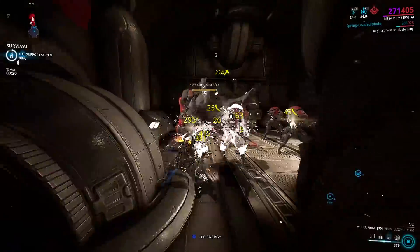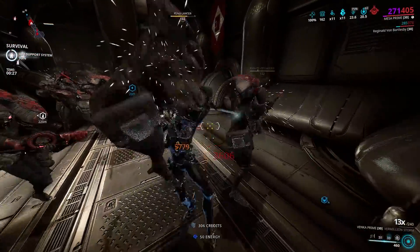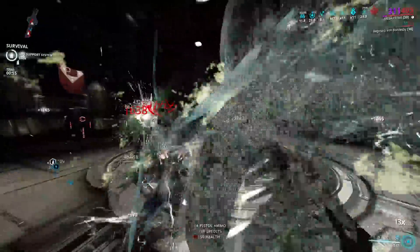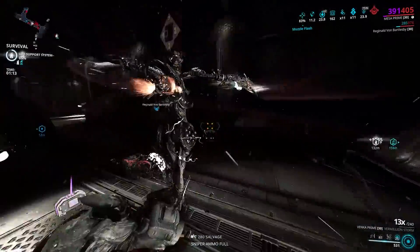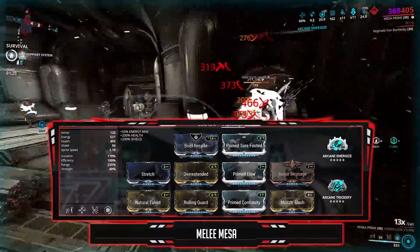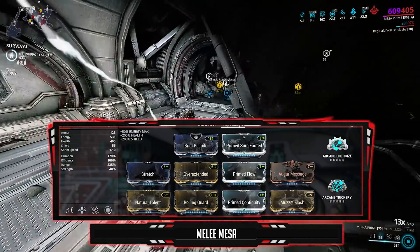Just to trigger Mesa mains and people who think Mesa's Regulators are the best thing in the world, I removed her fourth ability in place of Resonator and decided to go as a melee Mesa with the Muscle Flash augment. This is a Shooting Gallery augment which blinds enemies after you kill or assist in killing six enemies while under the effects of Shooting Gallery — enemies killed are blinded and staggered, open to finishers and stealth multipliers. So basically you jam enemy weapons while they can't even shoot at you because of Resonator, then you blind them.